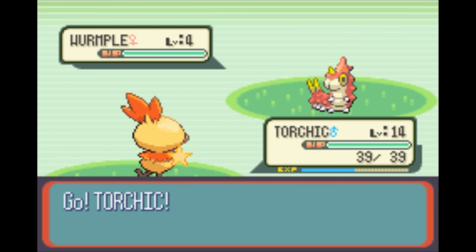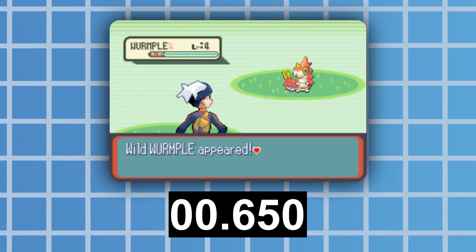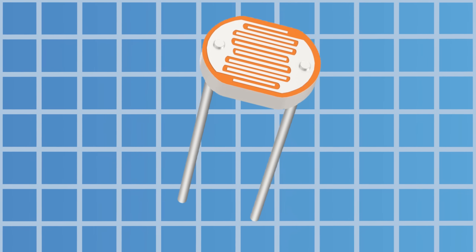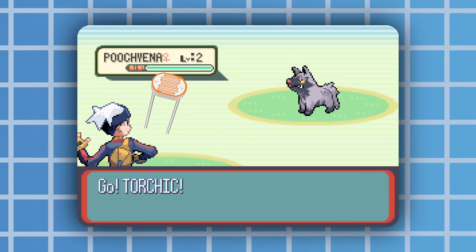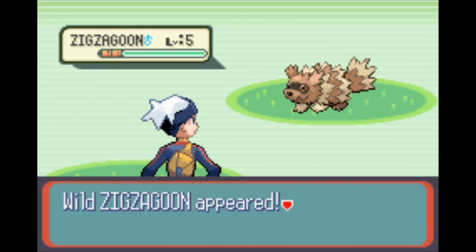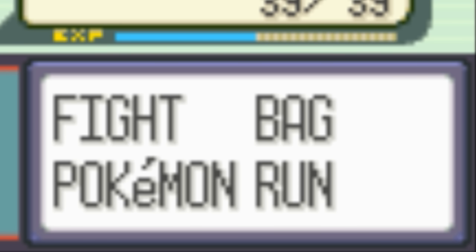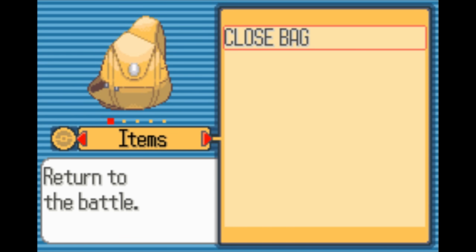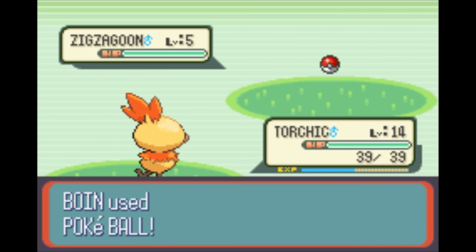When a Pokémon is shiny, the sparkle animation plays, and this takes some time, which means the time taken to start the battle is different when there's a shiny or not. So we need to measure the time taken from when the encounter starts to when the shiny sparkle ends, and that is done with a photoresistor. This measures the amount of light it can see at any one time, and by pressing it up to the screen in very specific places, you can tell when a battle begins. In Pokémon Sapphire, the menu at the bottom of the screen, which is white, only appears over the blue background once the battle begins. So as soon as a high enough value from the photoresistor appears, you know the battle has started, and by timing that, you can determine if it's shiny or not.